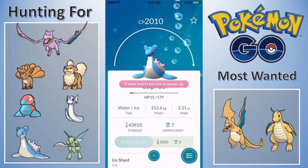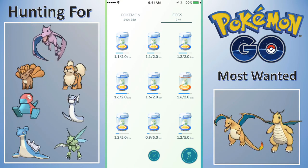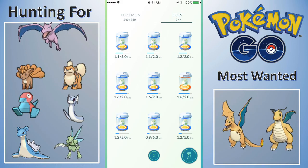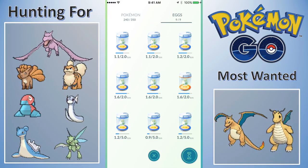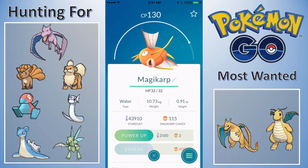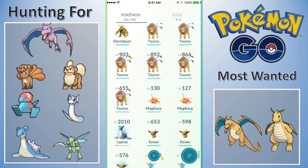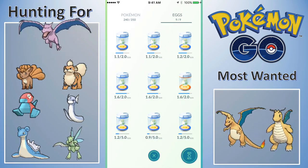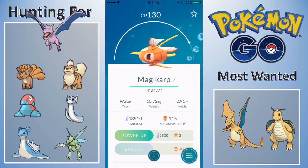I did refill all of my eggs. They're actually getting close to hatching while I was driving around getting more eggs, but I got pretty unlucky — a bunch of 2KM eggs. But there is some 2KM stuff I'm looking for. Magikarps top the list because I'm working towards Gyarados. I can show you that progress: 115 out of 400 candies. Not anywhere near getting a Gyarados, but we are definitely on that grind. My highest Magikarp is 130 CP right now.